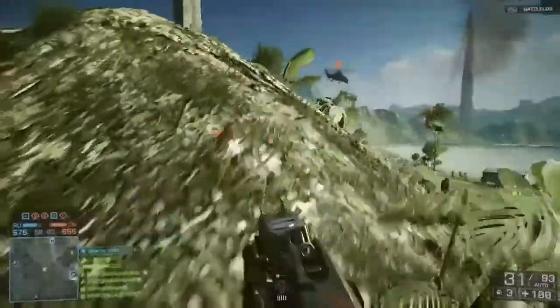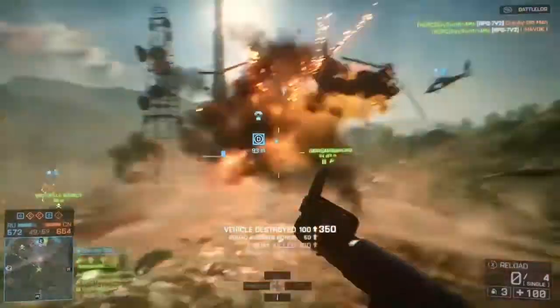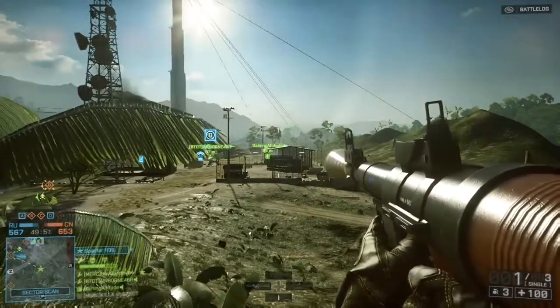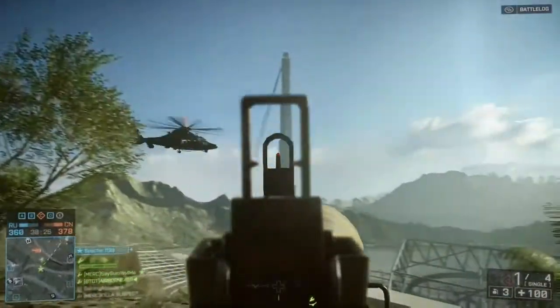Usually it's more than one person on the helicopter, so catch him flying low — boom — knock him out the sky. Now I make this thing look easy, but it's really, really not easy at all.